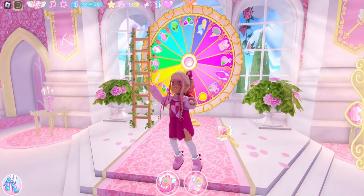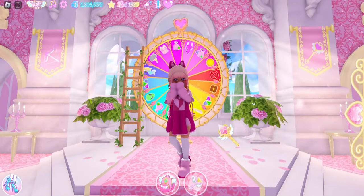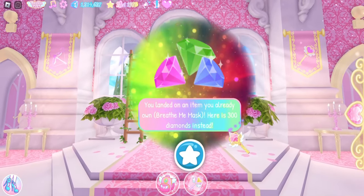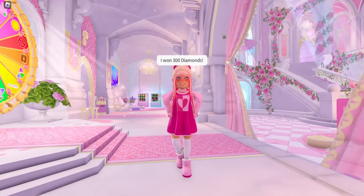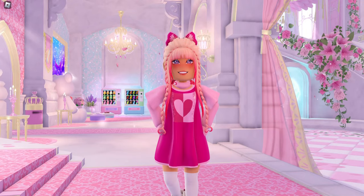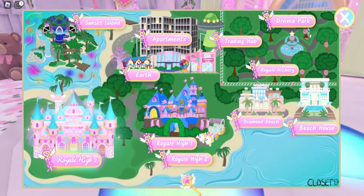These glitches work best in a public server, especially with the way I've noticed diamonds spawning lately. I don't know if there's been an official announcement on this, but it does seem like diamonds now spawn based on the amount of people in your server. The more players in your server, the more diamonds that spawn. So these diamond glitches won't work in a private server.